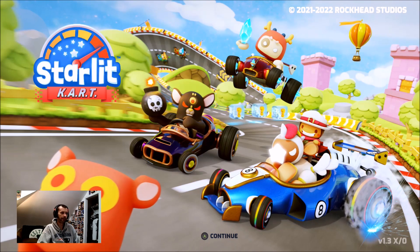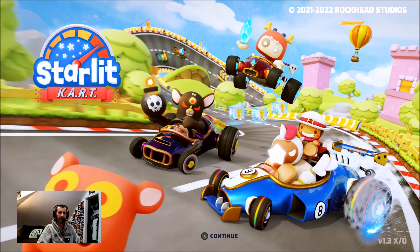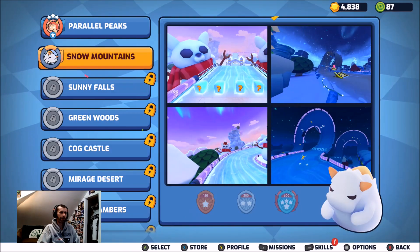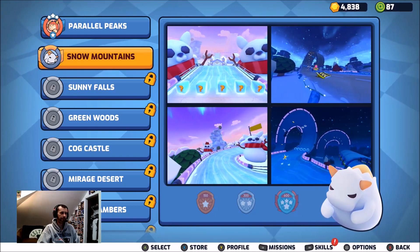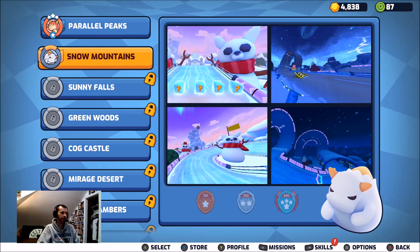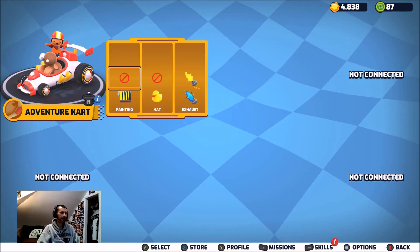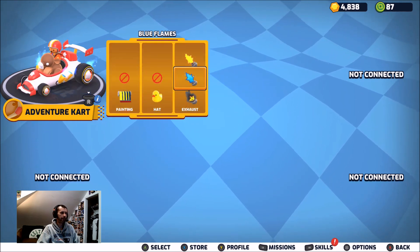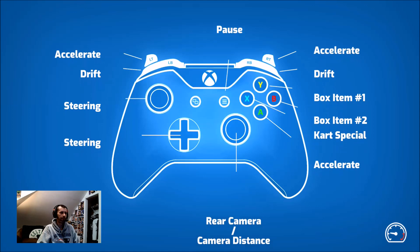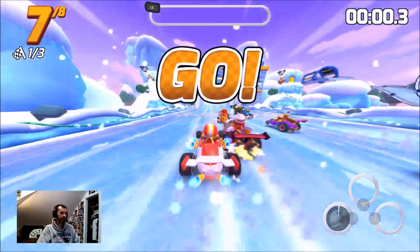But enough jibber-jabber from me — I just had a brain fart. Let's hit the track! Snow mountains — I have not done any of these. I guess the guy in the bottom right is the boss we'd unlock here. Guided boomerang, kind of like that. We've got custom exhaust. Let's do it! If we rev and keep it on the star, we'll get a boost to begin.